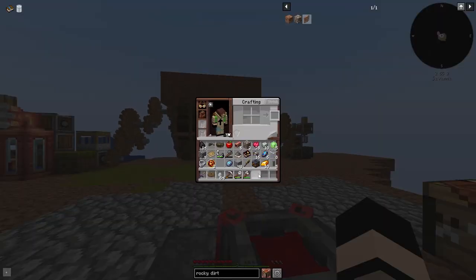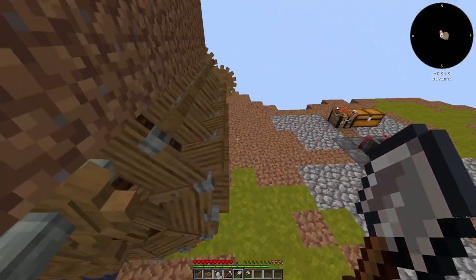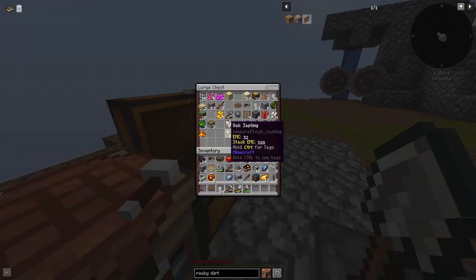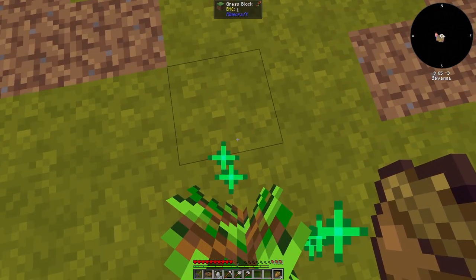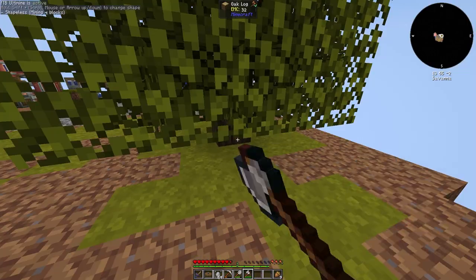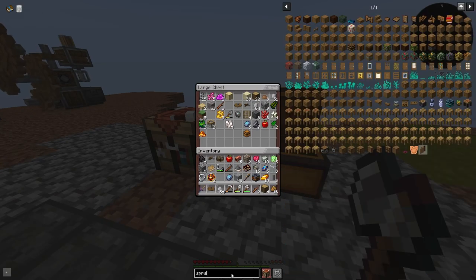I'll get rid of this dirt to be honest - it just doesn't look the best. I think I should organize it more. I need spruce, that's what I need. Also something I learned with the sapling: if I do this it instantly grows them, and if I just press that it instamines it. How do you make spruce? Because that's what it looks like - all this wood. I need drescence in two.